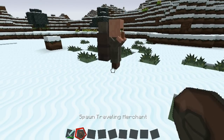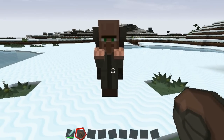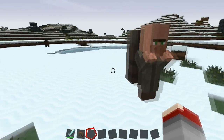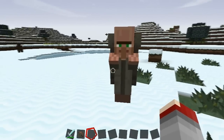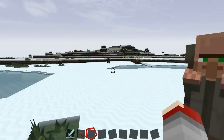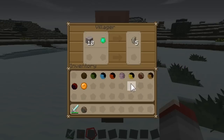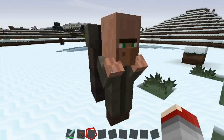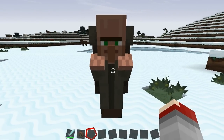First off we have the Traveling Merchant. This is like any other testificate, and basically what he does is he wanders around with his big backpack and he'll go from biome to biome. He spawns randomly in any reasonable biome, so not the Nether or Mooshroom Island or anything like that. You can trade him normally for various items, but he does not despawn — he simply wanders around until he dies. Forever alone.